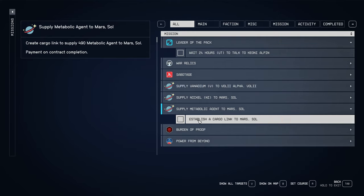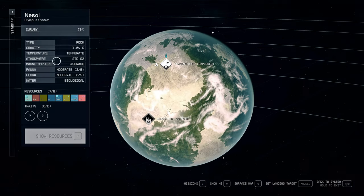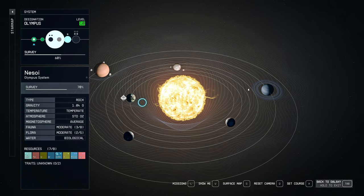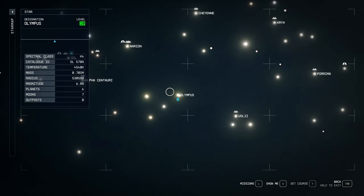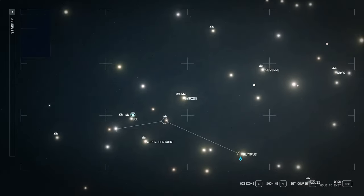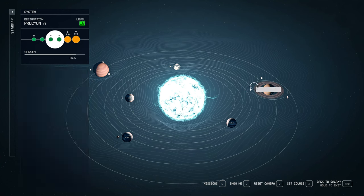First of all, I want to say that you can find Metabolic Agent on a few planets in systems around Alpha Centauri, and I'll show you which ones exactly. First of all, Procyon A — that's here on the planet Procyon 3.